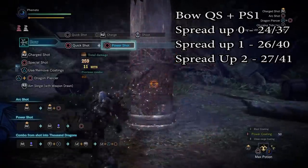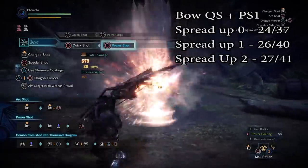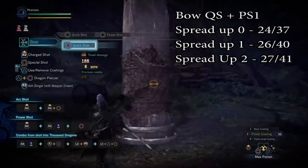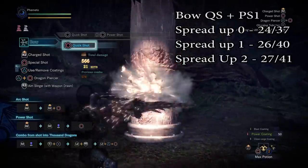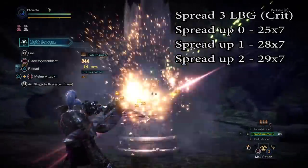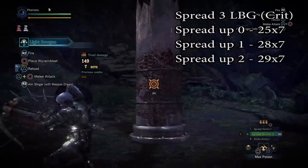Regarding the skill changes: armor skills like Normal Up, Pierce Up, and Spread Up are now 2 ranks, at 10% damage for each rank. Spread Up seems to be 10% and 5% though — I often didn't even get a single digit increase on spread ammo going from ranks 1 to 2, and for bow it was like 1 or 2 damage. Not a big deal. So for bows and bowguns using Pierce and Normals, I would use both ranks, but for Spread, just use 1.